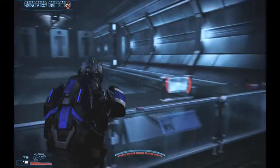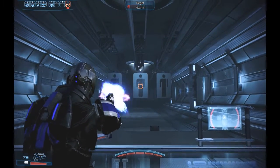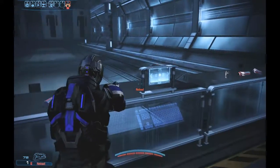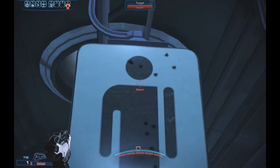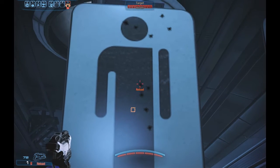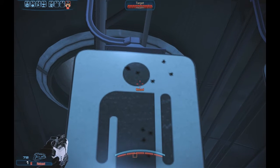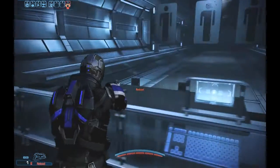Let us try short to mid, mid-range, from the hip. I can already tell that we're starting to suffer. Much poorer grouping when fired at short to mid-range. Only two headshots. Center mass isn't a problem, but headshots are getting problematic.